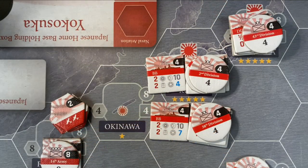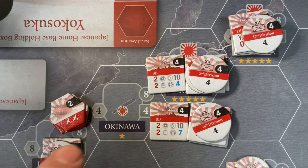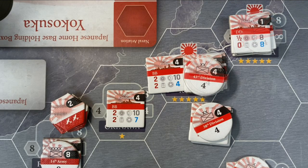Now looking at Japan, I want to do two more single-hex deployment moves to get ourselves positioned for the future. We're going to move the battleship Hiei to Okinawa, and we're going to move the 43rd Division to the western part of Japan. Those were all free one-hex deployments. The naval movements were allowed across the water because boats are boats, and the land ones were allowed because they were walking over a land path.